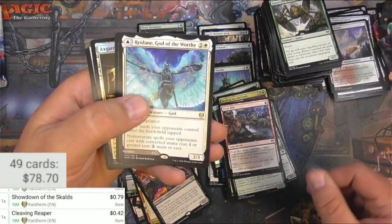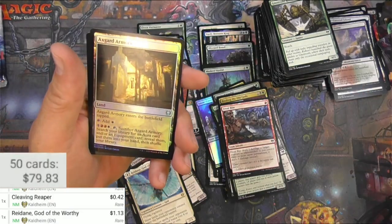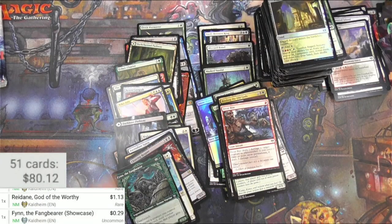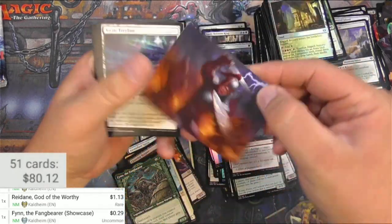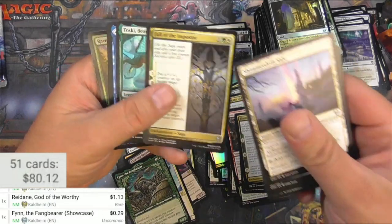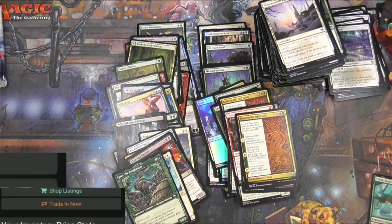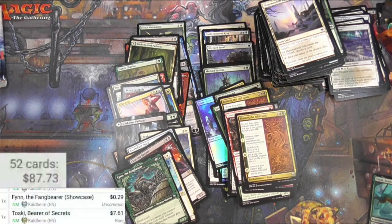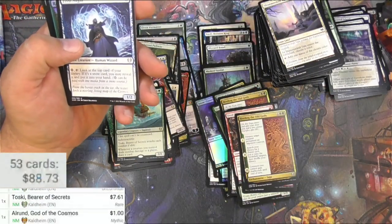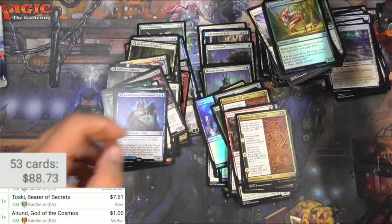They get the Packmate twice — there's the Fearless Pup and the Packmate, they're just howling. That's what the wolves do, of course. Redane God of the Worthy — cool, I definitely want this card too. And there's a showcase version — that makes my day, that's great, I'll use that card as well. Toski Bearer of Secrets and All Is One — there we go. $7.61 for Toski. And All Is One, God of the Cosmos, with Heka the Raven on the other side — he's a whole buck, hasn't had his epiphany yet apparently.